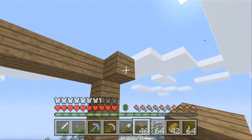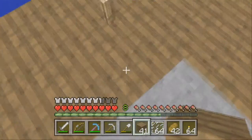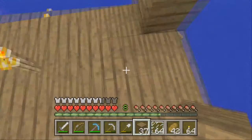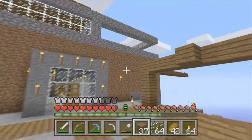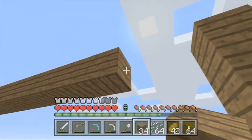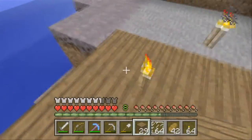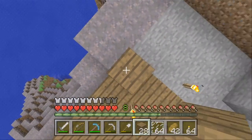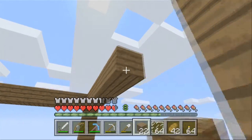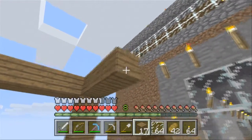I got a bunch of wood from my little expedition with my awesome trusty iron axe that in a previous episode I had actually enchanted with all of my enchantment XP — stupidly. That was dumb of me, and then I deleted all the progress I had in that video because I forgot to save it and I shut it off.